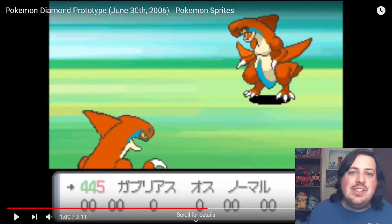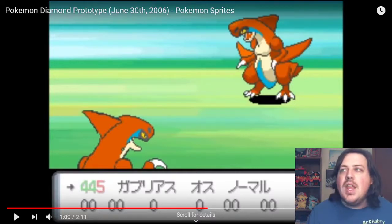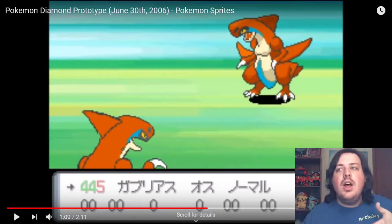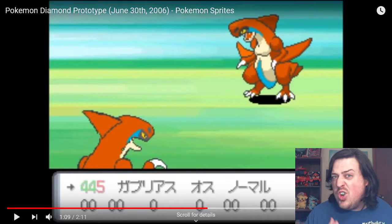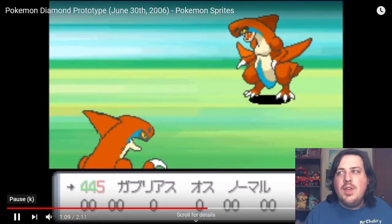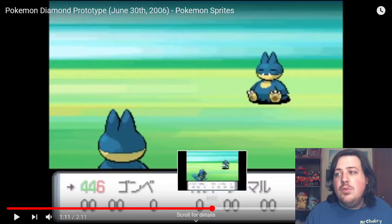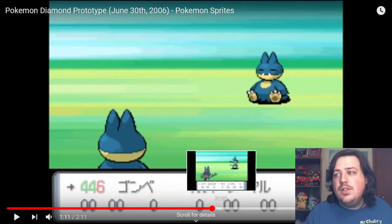I'm glad they went with the design that they did, because this look of Garchomp — ugh! I do notice the coloring is more like dragon; a lot of ground-type Pokemon have a brownish color and this one does. But I do like the form of Garchomp that we got way better. And then we got a few more that are not much different.